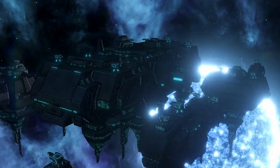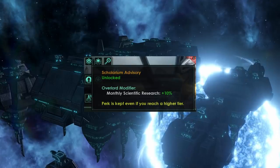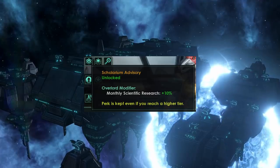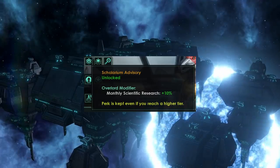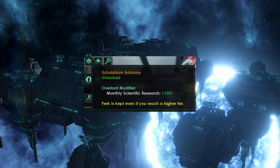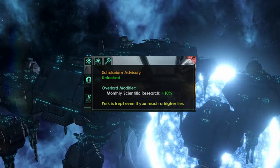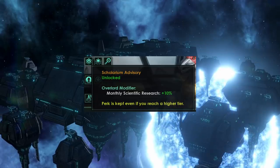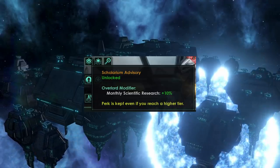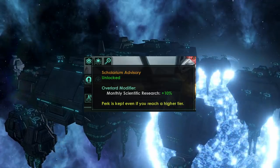I assume these are technologies you could otherwise discover but just haven't managed to roll yet — not specifically new technologies unique to the Scolarium. The advisor perk will improve the overlord's scientific research with plus 10% to monthly scientific research. If this is research rate rather than output, it would be better than plus 10% research output, since by the end of the game a 10% bonus to research speed will generally be much better than a 10% bonus to research output.